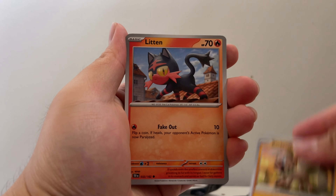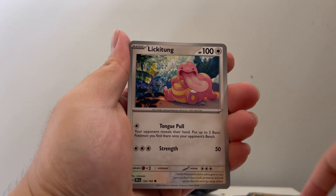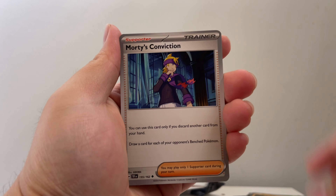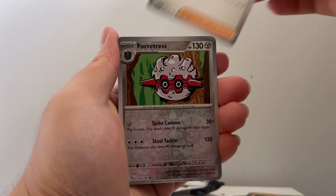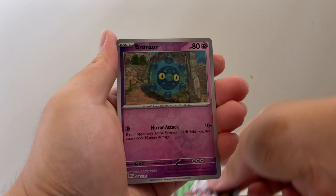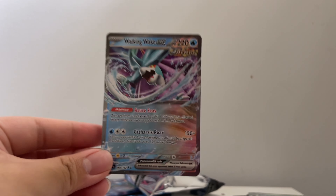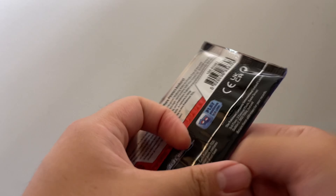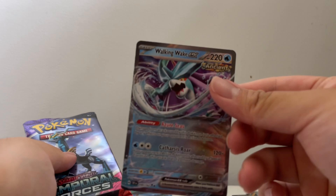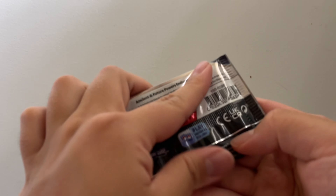Steel Energy, Red Card, Litten, Shroomish, Lickitung, Morty's Conviction, Shiftry, Bianca's Devotion, Forretress, Bronzor, and a Walking Wake EX — more like Walking Wake! What's funny is that this Walking Wake EX is from the Walking Wake pack. How's everyone doing today? Y'all miss me?